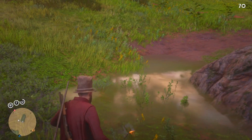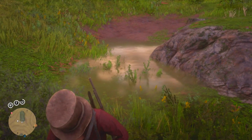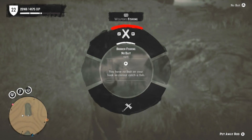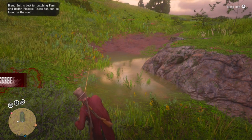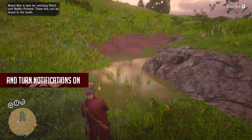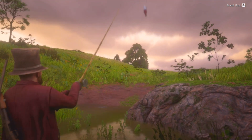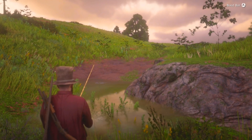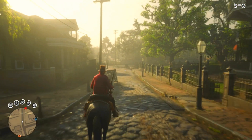This spot is great because it's by the fence where you can get more dynamite, and it forms a perfect triangle with the butcher. So if you do catch some fish, you can run to the butcher, get money, buy dynamite, come back to the spot — all in about two seconds. This thing is pretty quick. Anyway, let's head over to the next spot.